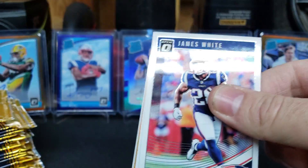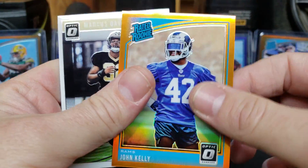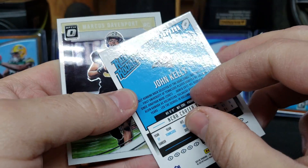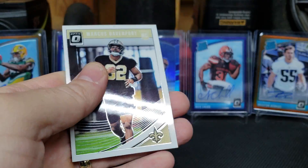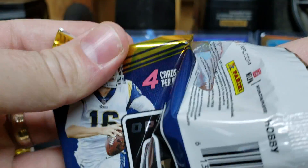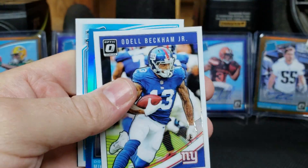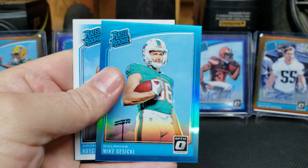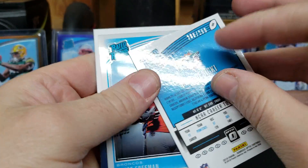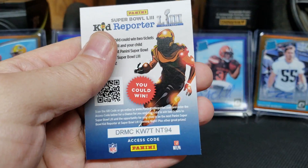Next pack: James White, Jabril Peppers, we got a John Kelly — that's going to be orange out of 299, 166 out of 299 — and a Marcus Davenport rookie. Next pack: we got a Cam Newton, Odell Beckham Jr., a Mike Gusecki Aqua, and a Royce Freeman. That's going to be 286 out of 299 on the Gusecki.